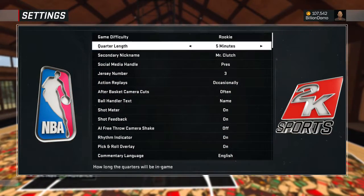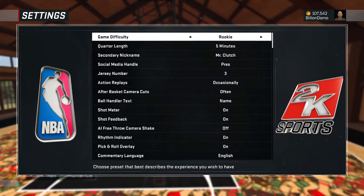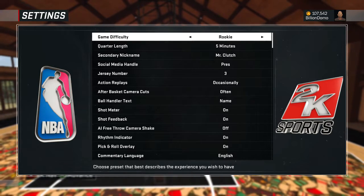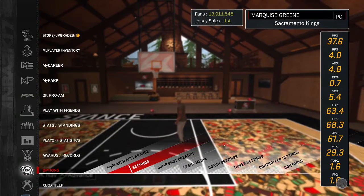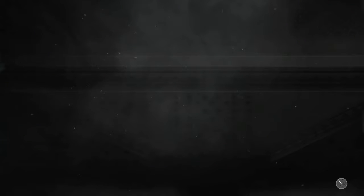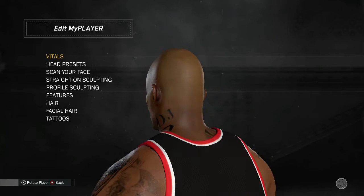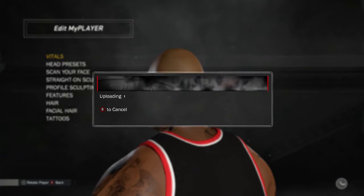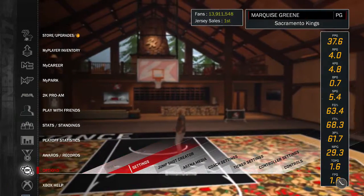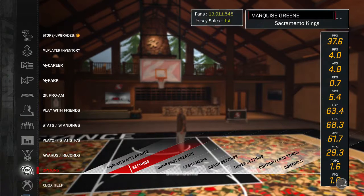What you want to do is go to your settings and put it on 12 minutes, five minutes, whatever you want to do. But 12 minutes on Hall of Fame will get you the most VC. For now I'm just going to do Rookie on five minutes — it still gives you enough VC. You can turn your game speed up to 100 by going to Edit My Player Appearance, then back out, go back to settings and it'll show up.